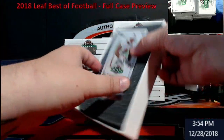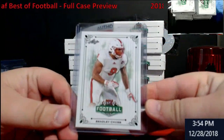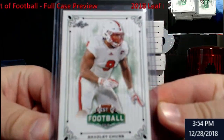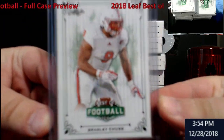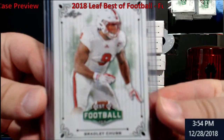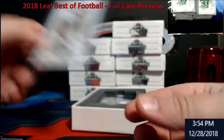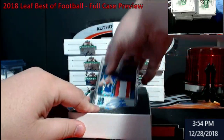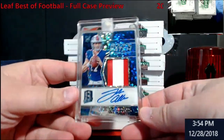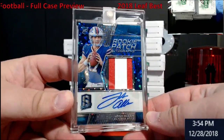All these filler cards you see on top here are probably just going to go out to you guys, because they're Leaf's own product — it's a licensing thing. Right off the bat: a Doug spectra tuner prime rib-bone parallel, and a Josh Allen blue sparkly from Spectra.